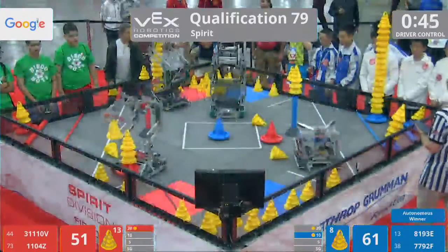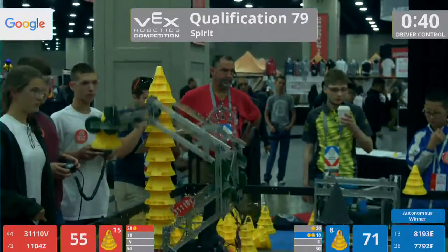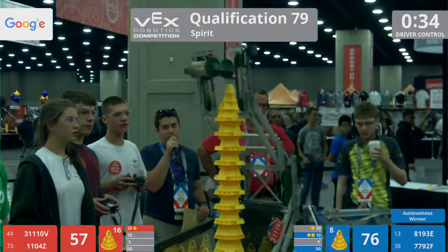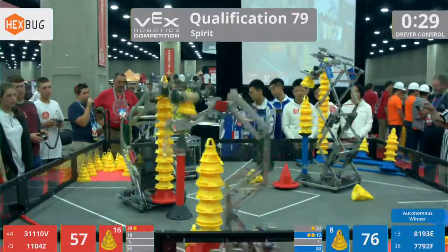The cones rocking back and forth but staying upright — no tipping yet in this match. And now 3111-0V on the red side, that's HV Warbots of Festus from Tennessee. They've also got a very high stack. They also need to be careful not to let it tip over as they make their way over towards the stationary goal to try and transfer some of these cones.